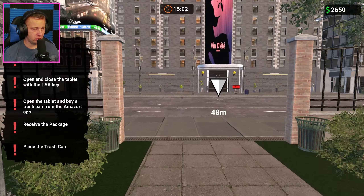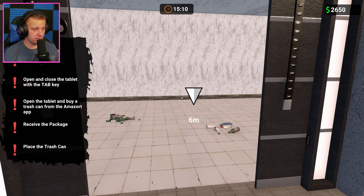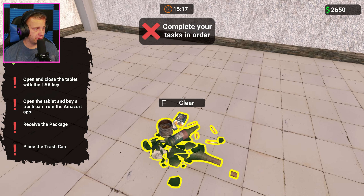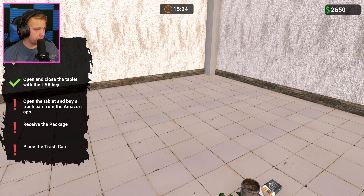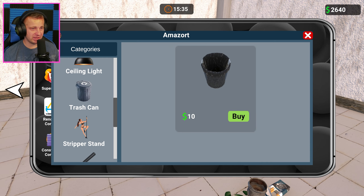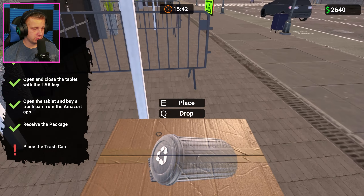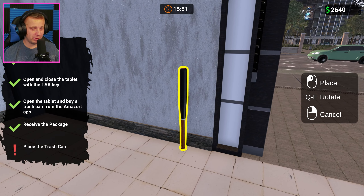We've got our casino over here, which looks like it's closed at the moment. Got some traffic to keep an eye out for. So that was our first task completed. We need to complete the tasks in order — open and close the tablet. We've got a tablet like we always do. Open the tablet and buy a trash can from Amazort — obviously Amazon. Let's go ahead and purchase that for $10. Receive the package. Looks like it's going to end up over here. And then place the trash can. I just noticed we've got a baseball bat right here. Let's place this over here.